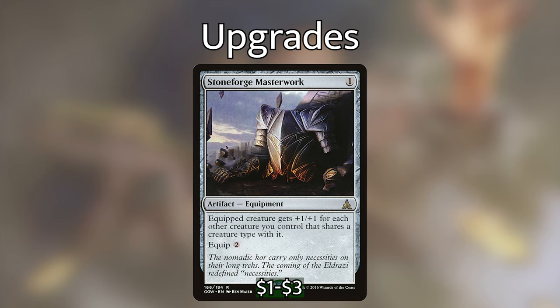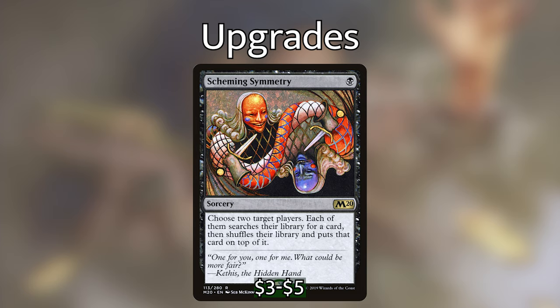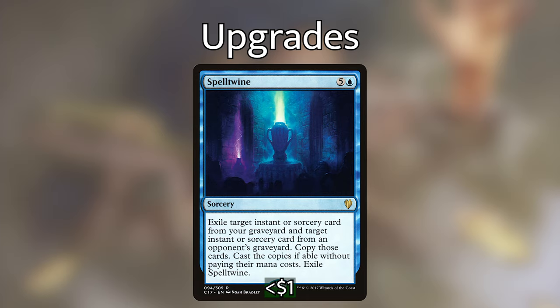Now let's go over the sorceries — I'm only putting two in. The first is Scheming Symmetry, a super powerful tutor for only one black mana. We choose two target players; each searches their library for a card, shuffles, and puts that card on top. This is hilarious in this deck because we search for any card, then hit our opponent with a rogue to mill the card they just tutored for. If they were kind enough to grab a creature card, we draw the card we tutored for. The next sorcery is Spelltwine — we exile an instant or sorcery from our graveyard and one from an opponent's graveyard, then copy and cast both without paying their mana costs. After milling our opponents, their graveyard is stocked full of juicy instants and sorceries we can cast for free.